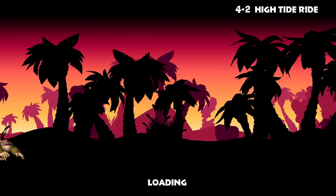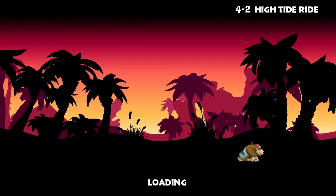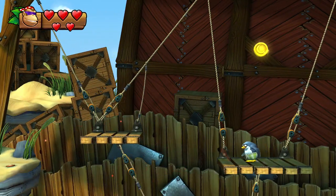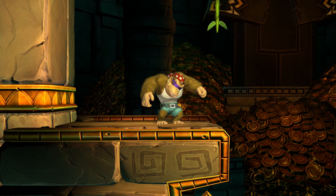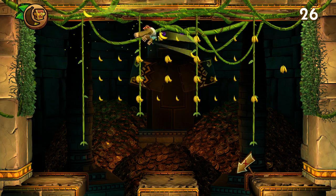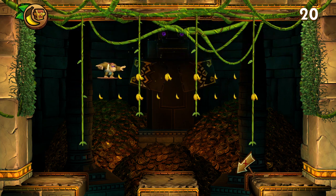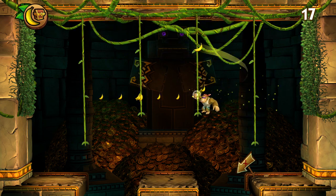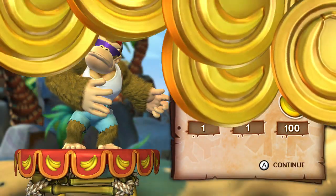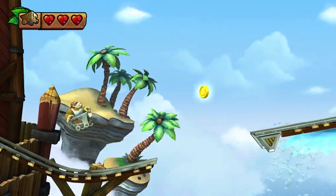You might ask why we did 4-B before 4-2. Well, 4-5 — the level that 4-B leads to — doesn't unlock 4-B retroactively even if we unlocked 4-B with 4-A. If we went to 4-5 and then went back to 4-B, that would mean a lot of walking on the map. We could use a shortcut the second time around, but it wouldn't be that useful, and walking back from 4-5 all the way to 4-B is a long way.